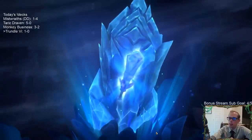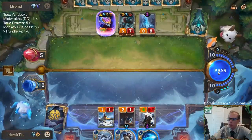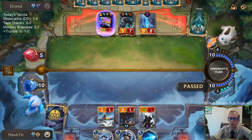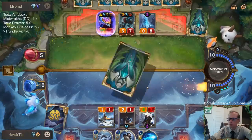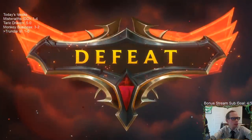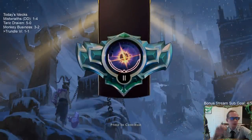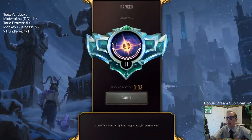If they didn't have that Hush, we did draw the Mystic Shot — that would have been cool. Too much Overwhelm. They had the silence plus six damage spell — three of them. Killed all my good stuff and we did not draw well in the late game.